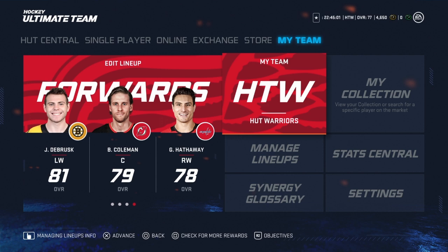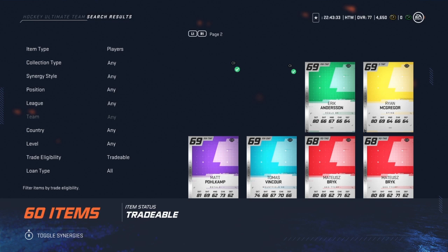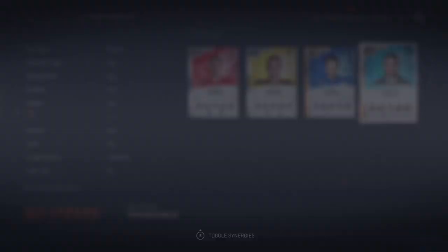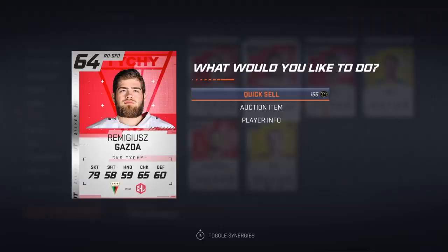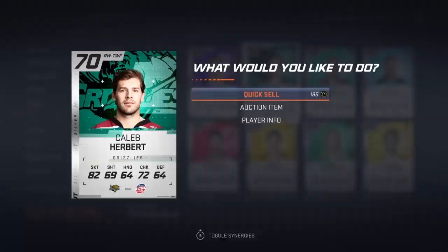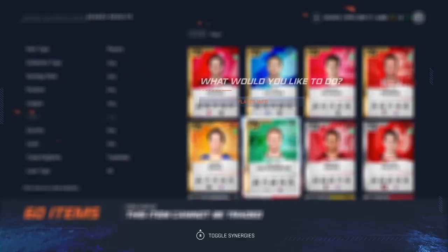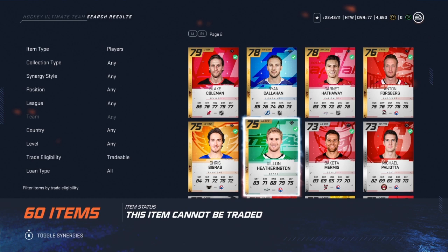We're learning together by the way — I literally don't know anything, I'm learning with you guys as we look at this. You can see everything that I have here that's tradable. I'm actually going to quick sell a bunch of stuff. Before we do that — 50 coins for bronze, 155 for silver, 175 to 185 based on overall. It's done by overall — interesting. So we're going to quick sell everything and open up a pack.